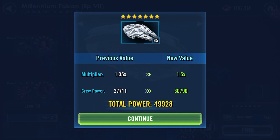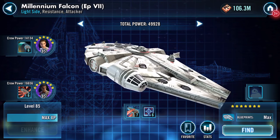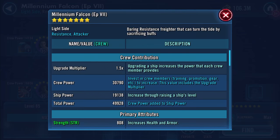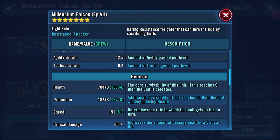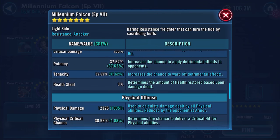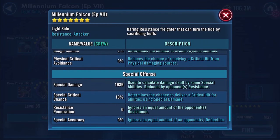Wow, 4,600 GP — very nice! Total power now 49,928. As we scroll down, health has jumped up to 70,878. Protection is now 18,778 — that was 17,900 before. Speed has gone up 2 to 151.